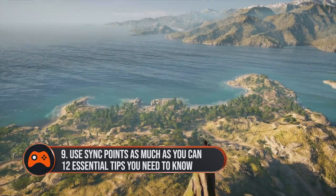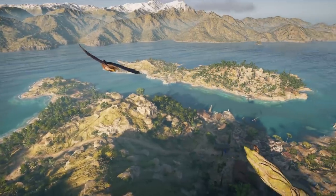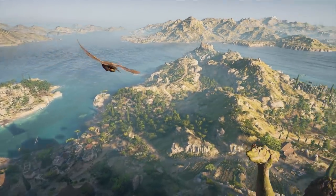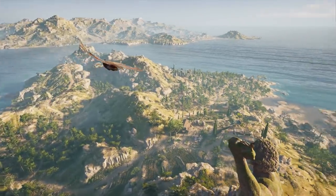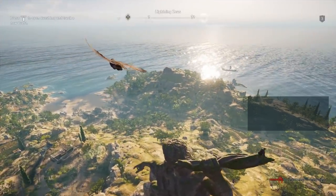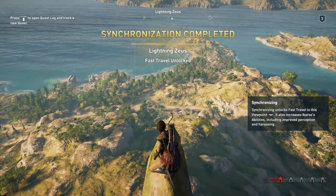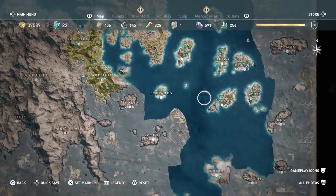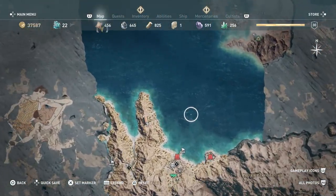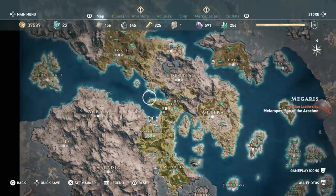Synchronisation might seem less important now that it doesn't flood your map with handy markers. However, every time you sync you unlock that landmark as a fast travel point and that's really handy. Assassin's Creed Odyssey's map is huge and following the main missions will soon have you travelling large distances, so being able to zip between synchronisation points to mop up on unfinished side quests or track down cultists is vital. And because your ship, the Adrestia, is also a fast travel point, you can easily nip back to previous locations without losing your forward progress through the world.